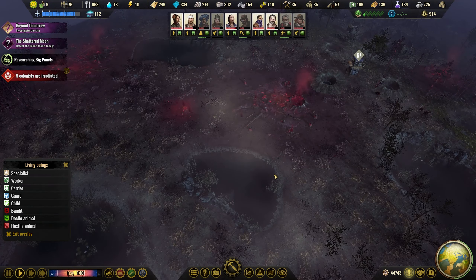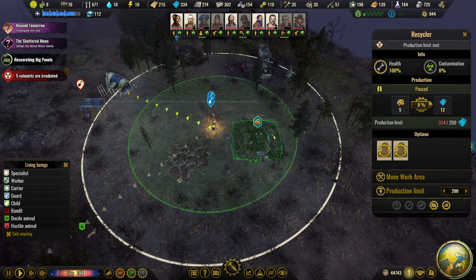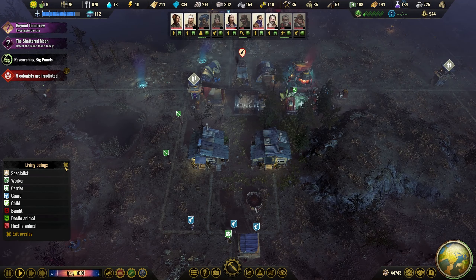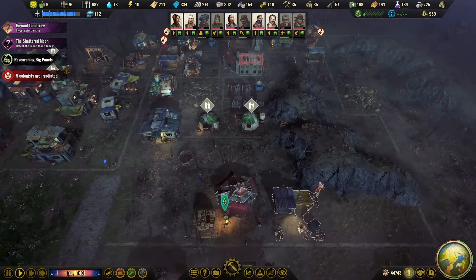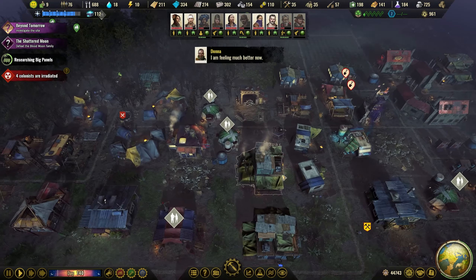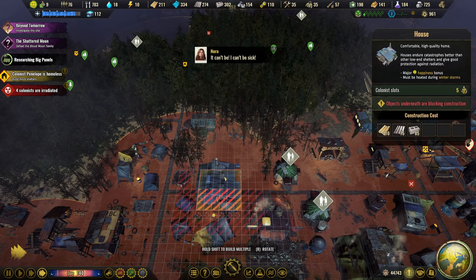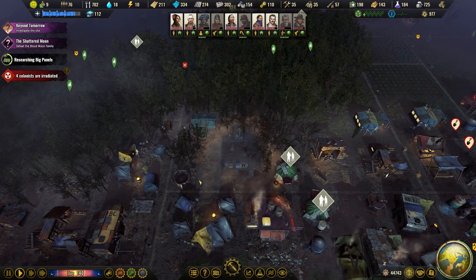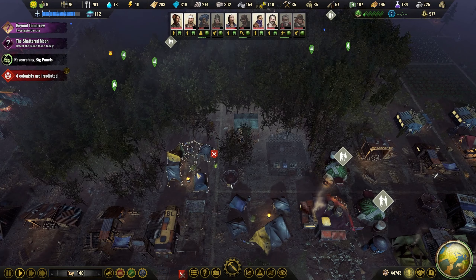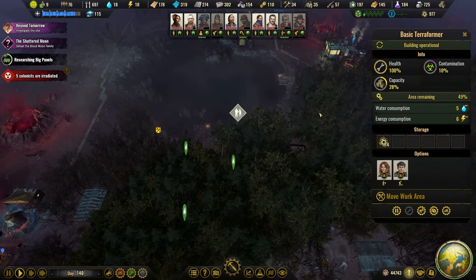We have enough plastic and we still have concrete there. What are we doing with housing? We got room for 10. We have these crappy ones - let's knock that down and build a new one here. Then we just continue to knock down the tents. If we terraform this we can grow even more forest here.